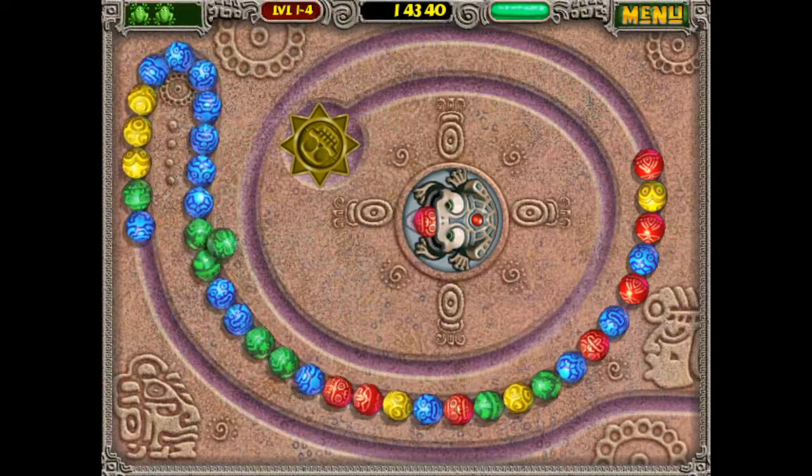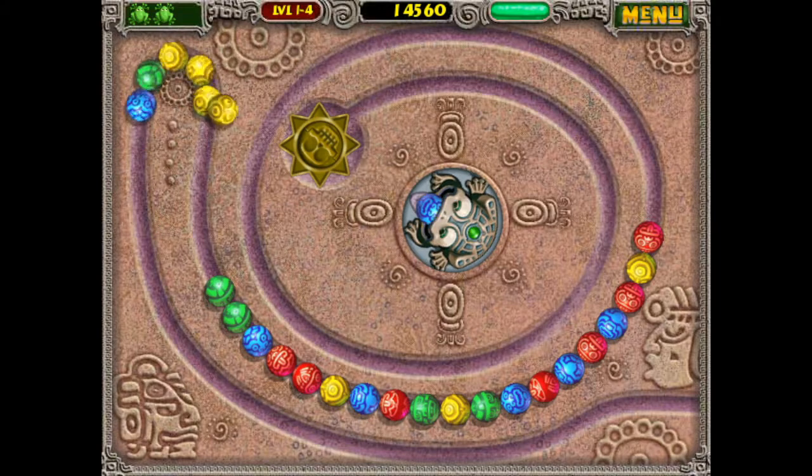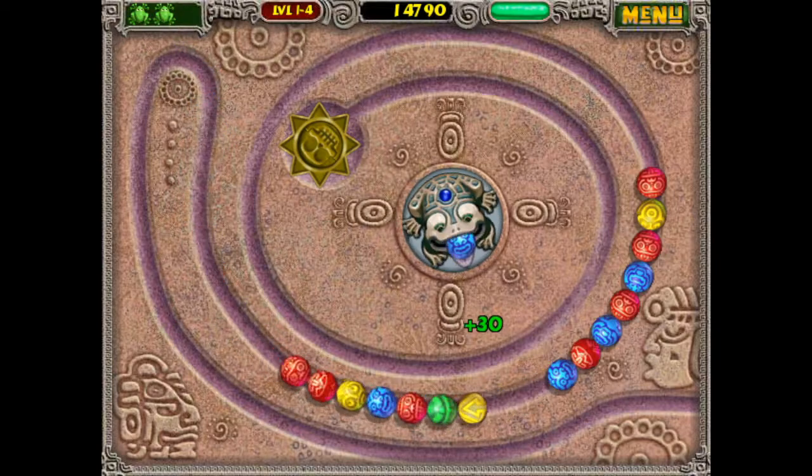You can also fire balls onto the track and they'll just stay there if you don't make a match. That's what I was trying to do — placing balls in between so I can make a big combo. Sometimes you get into a situation where you can't make any matches at all and you have to put more balls down on the track to create them, which is not what you want.